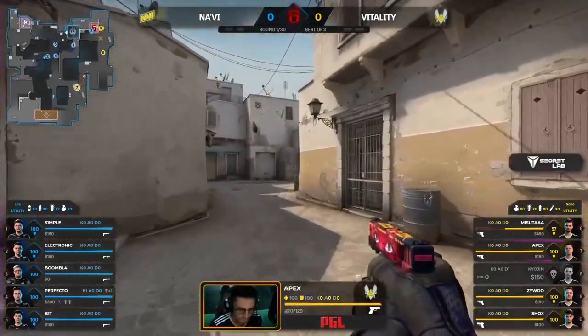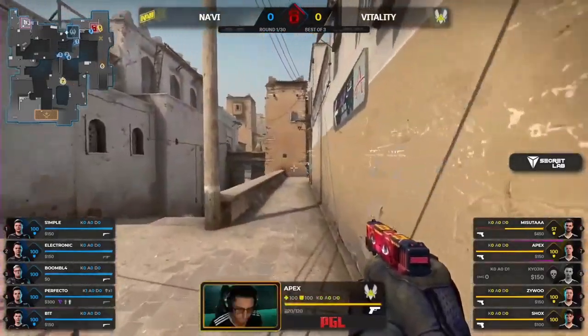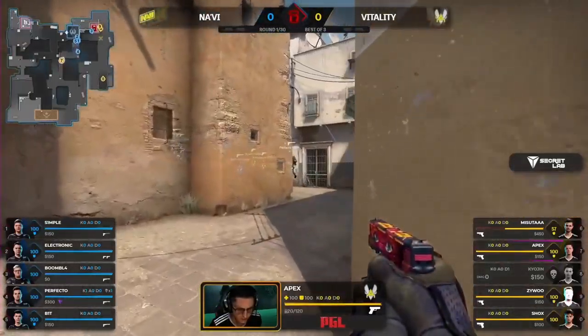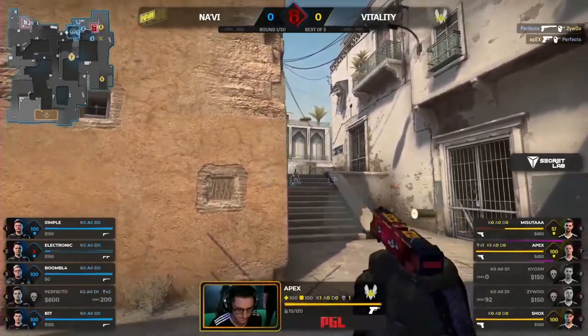Full Na'Vi squad for this retake. Apex is getting cheeky with it, coming through short. Boomich is the only one through CT spawn. There's flashes for this, but Apex is on the flank — keep your eyes on Apex late here. He has the timing. Perfect. Backs are turned. The stork. Apex Predator. First round.